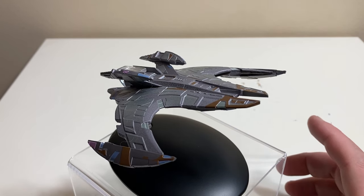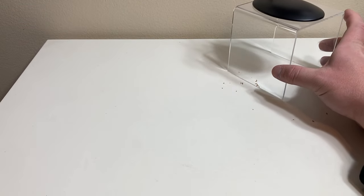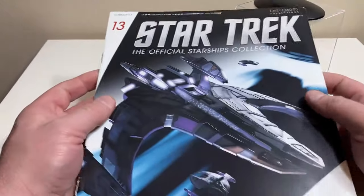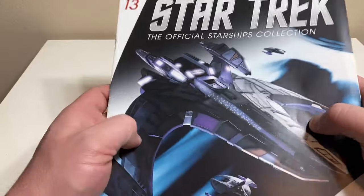You know how we do it here — we take a look at the magazine first. So let's get right to that; we'll move the Jem'Hadar battle cruiser out of the way and take a look at the magazine. Of course it feels like a different material. This is issue 13.